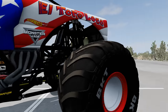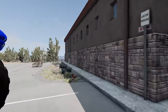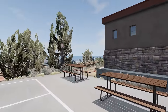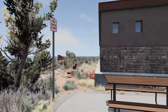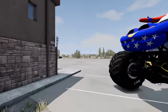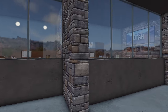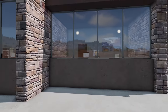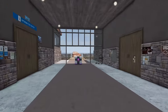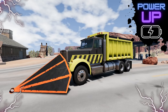Here we go. Hopefully that power-up's not hard to find. Let's check behind the rest area — nothing back there. Maybe it's on the inside. The entrance should be right up here. Let's look through these windows and see if we can see anything. Nothing in there. There's the front door. Yes, there's our first power-up, guys. Let's see what we got. Check it out — we've got the destruction dump truck.